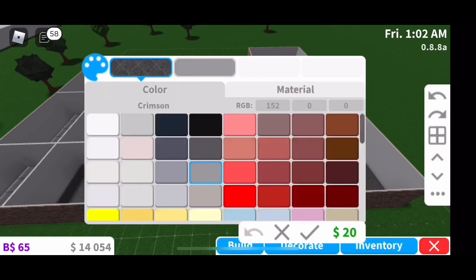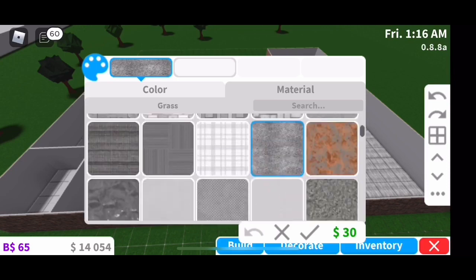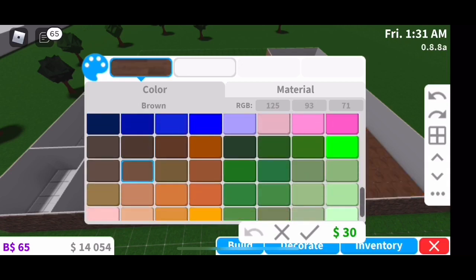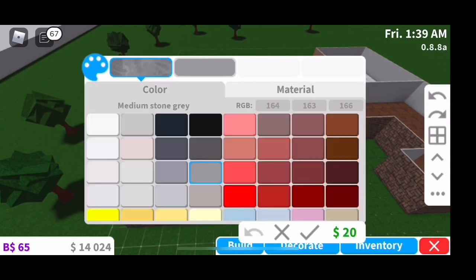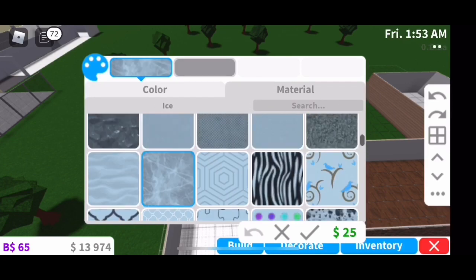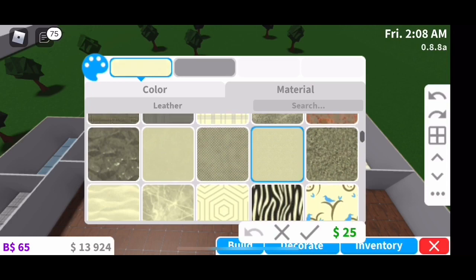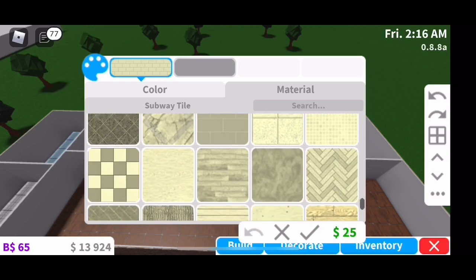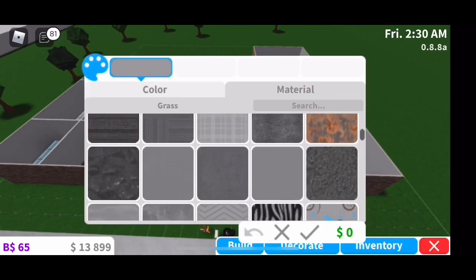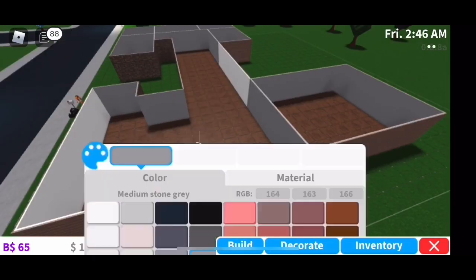Now I'm going through and picking the floor pattern. I was going to do tile initially, but then I switched to a wooden brown for the main room. I made the bedroom the same. For the bathrooms I did light blue ice. For the guest room I did a little circle pattern. For the kitchen slash dining room I was doing the hardwood as well.